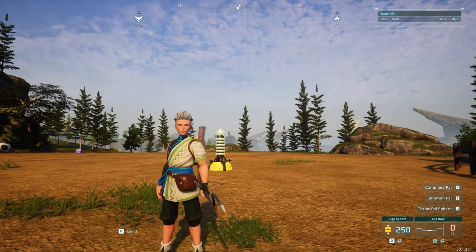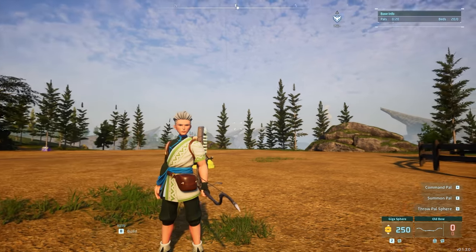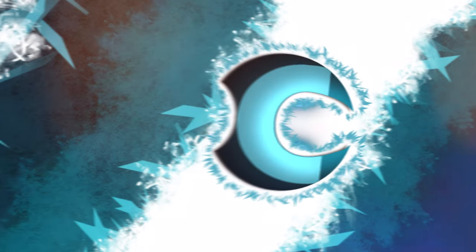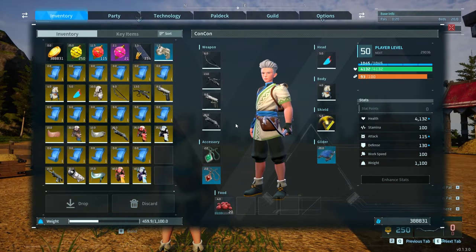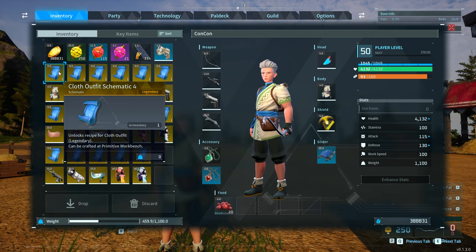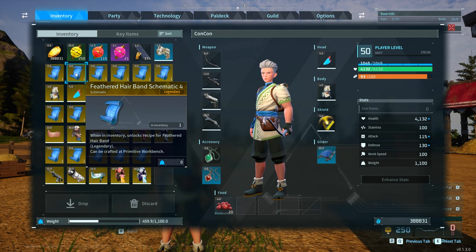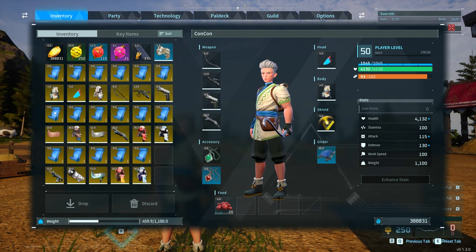In this video I'm going to show you where to find the legendary quality schematics of all the weapons and armor in Palworld. These are not guaranteed to drop — you will have to grind and farm them a few times. They won't always be legendary quality; you can get green and purple too, but the very highest drop is legendary and it's going to be for all the items you see on screen.